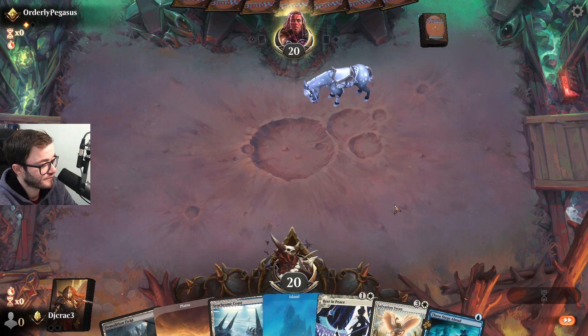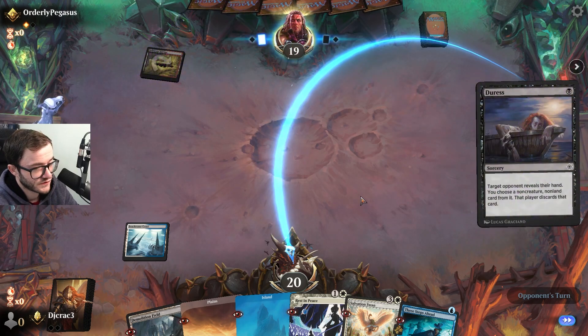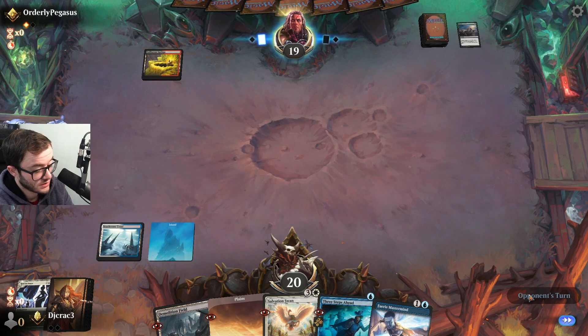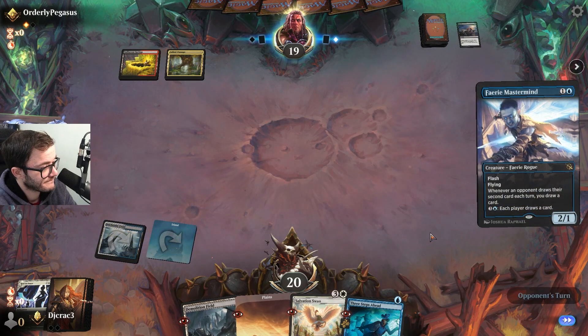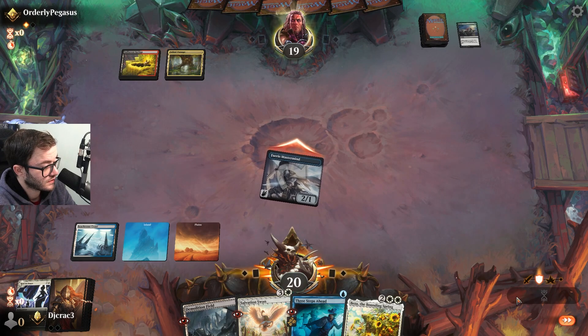Going first, yeah I'll keep. On the best, got the other Rest in Peace. Okay, land go. Could see a Dress here. Well there goes the Rest in Peace — my opponent's probably gonna take it. That's a good draw. Get that damage in with the Mastermind. It's always gonna be pretty good, and we've got Beza as well — amazing.